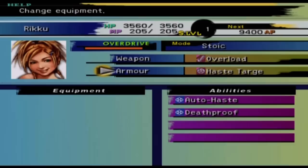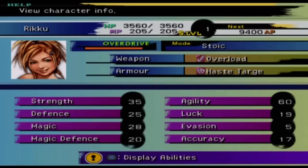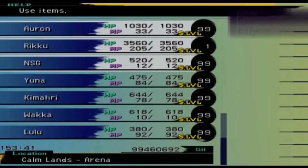Unfortunately there is no way for me to kill this guy using damage alone. So all I need is Auto-Haste and Death Proof because of Megaton Punch. And basically there's a very, very cheap way of beating this guy. All you're going to need is the six items here that I've highlighted, and I think all of these are obtainable through either bribe or stealing, so you can get these items.